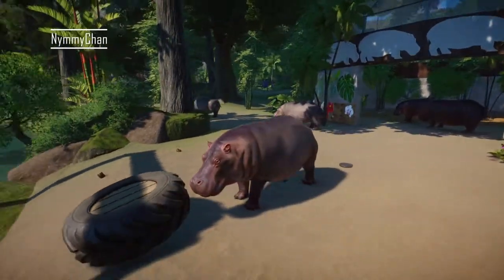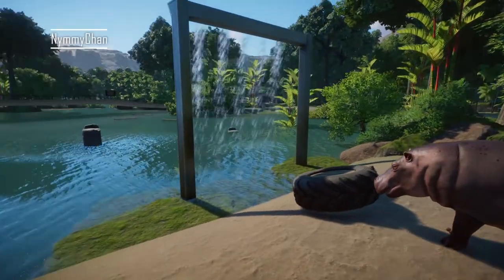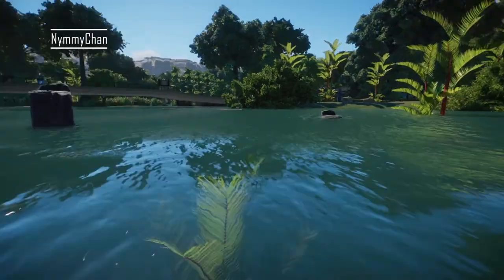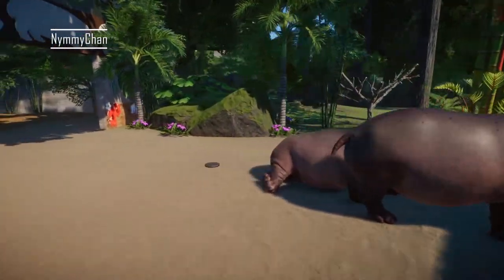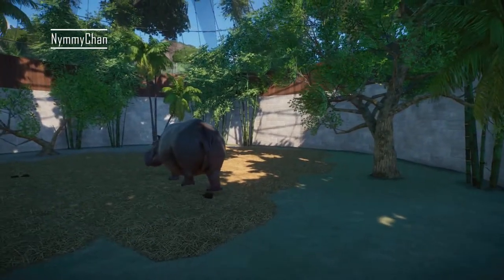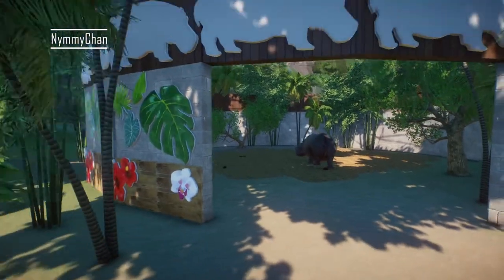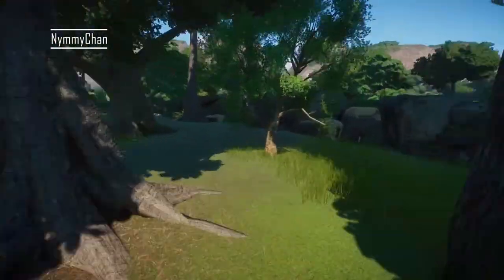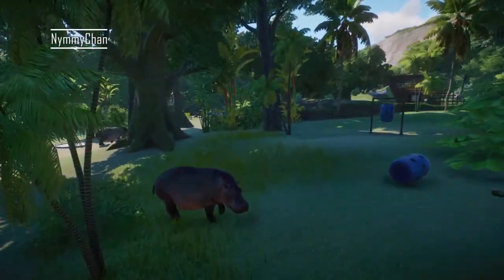The idea is that the hippos walk out and then walk directly in here — they go on the water, which is lovely — but obviously they're not going to do that right now. Then we built this dome which I absolutely love. They can sit here under the glass roof — it's really cute. I love the plants as well. The whole habitat uses natural barriers and a lot of vegetation, and I really enjoy it. Now we've put some hippos in here.